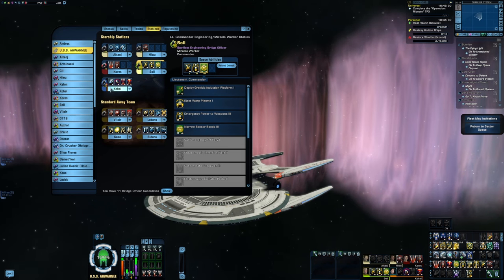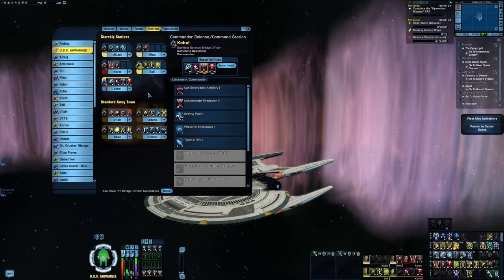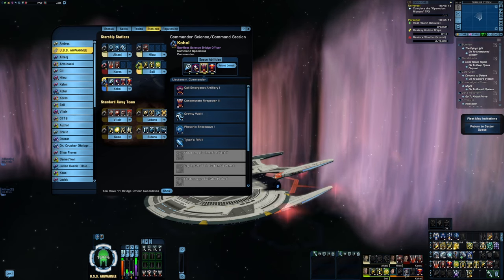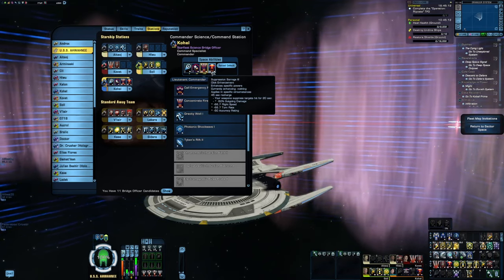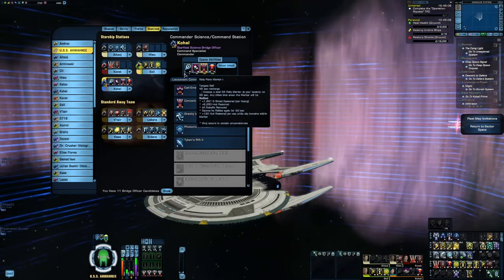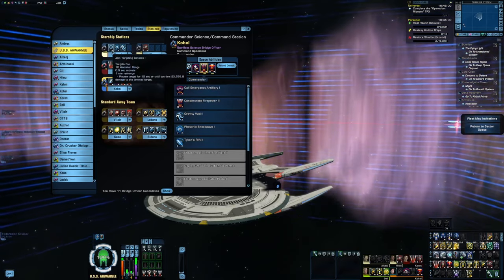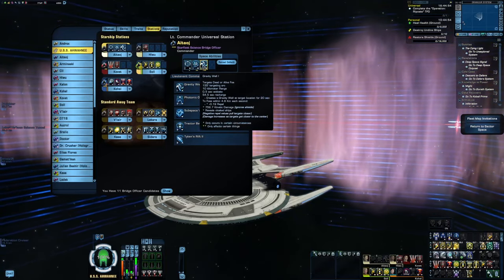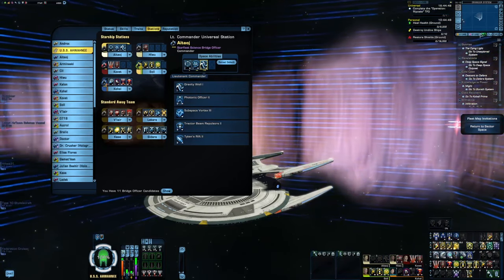The Commander Science slash Command Seat is largely being used for Command abilities, which is why the Lieutenant Commander Universal is also being used for Science. For the Command Seating: Rally Point to heal myself, the fighters, and any other ally caught within its AoE; Concentrate Firepower to give myself and my pets some extra torpedo damage; and Suppression Barrage 3 to debuff enemy damage output and help keep myself and my pets alive longer. In the Ensign Science Seat is Tractor Beam, largely there for an Unconventional Systems Trigger. And the Lieutenant Commander Universal Seat is used as a Science Seat with Jam Targeting Sensors, Scramble Sensors, and Gravity Well — all for Unconventional Systems Triggers, with Gravity Well also useful as a control ability to group enemies together.